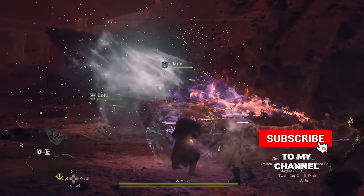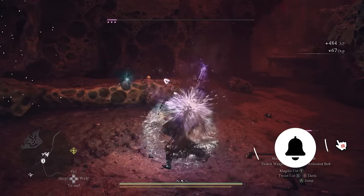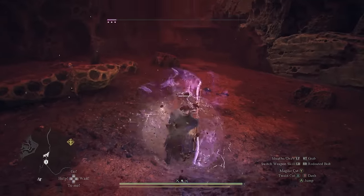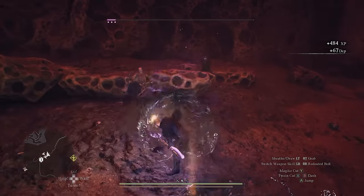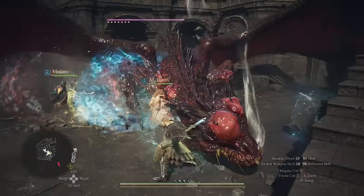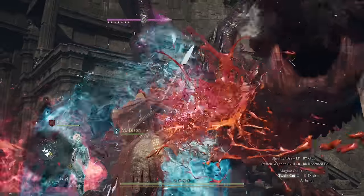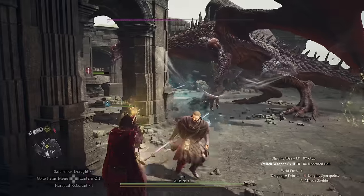This vocation combines quick melee attacks with powerful magic abilities to help you control the fight, deal damage from afar, and destroy anything that gets close to you with your signature duo spear. Mastering this vocation involves understanding the flow of combat and knowing when to play aggressive or go on the defensive.